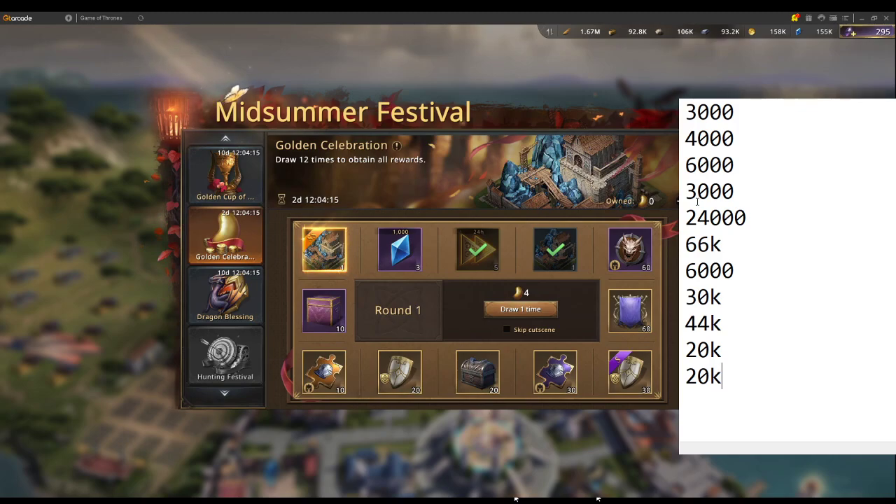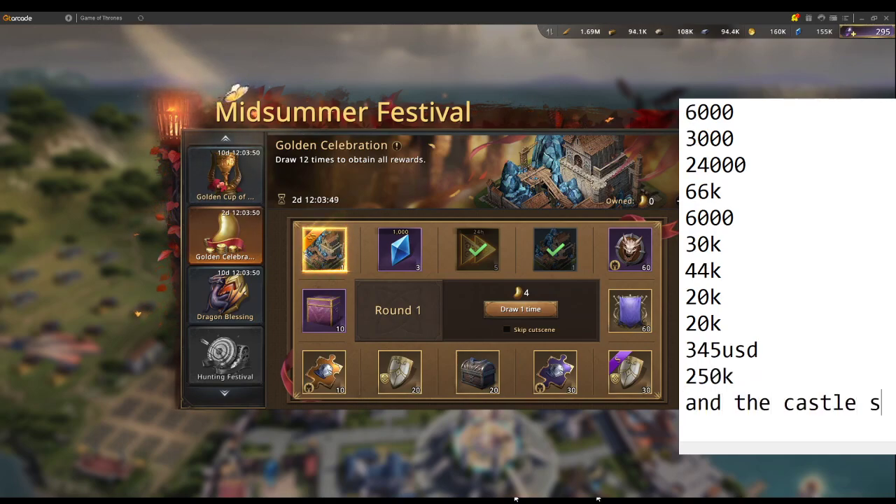188, 200 and 8, 210 — so it's about 250k blue diamonds. That means essentially you're paying $345 USD for 250k blue diamonds worth of stuff, plus the castle skin. So how do you calculate the castle skin EV?